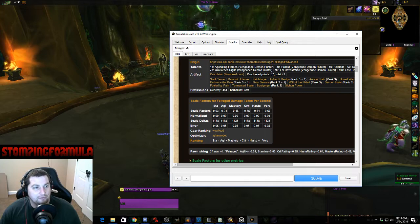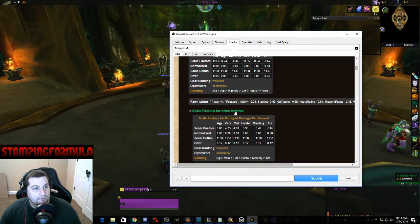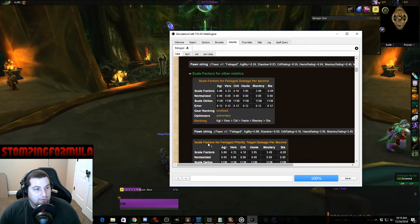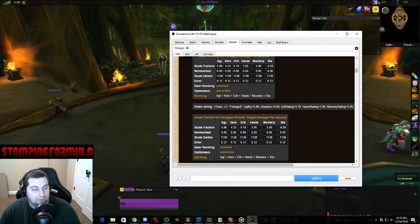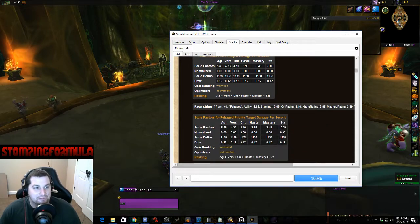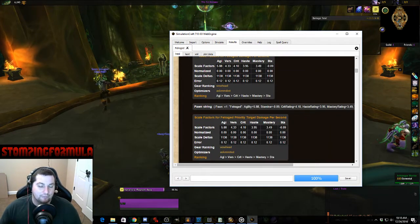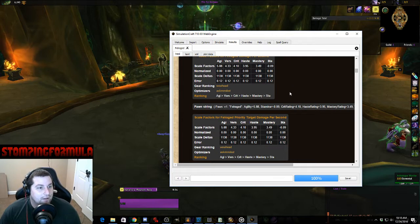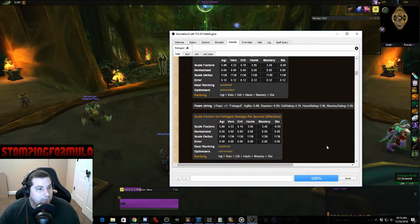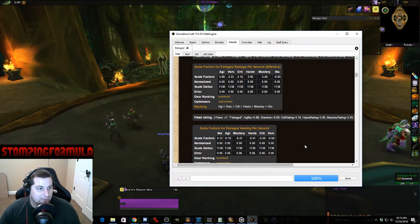Mastery is also negative. So basically what this says is right now Stamina is my major stat weight issue. They also have scale factors for other metrics: damage per second and priority damage per second — AoE versus single target. What a lot of people recommend is you take the damage taken per second and the healing per second, and average them together to get your stat weights, though we won't go into full detail on that right now.